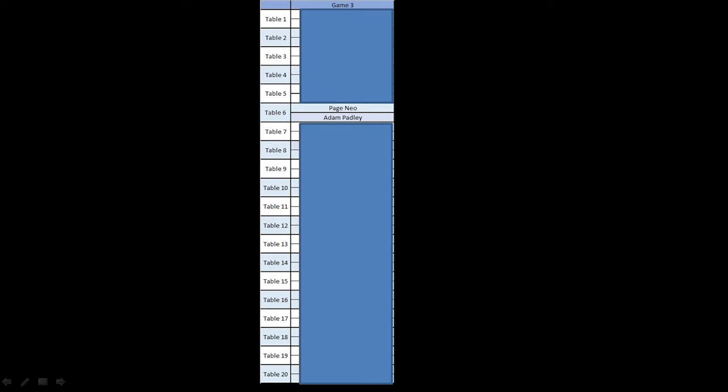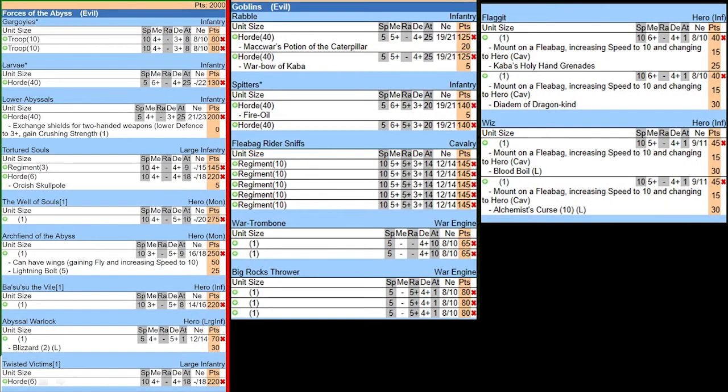This is the third game of my league in Call to Arms 2, organized by Adam Padley. If you have not watched game 1, I'll link it at the top right-hand corner right now. I didn't manage to capture game 2, so this will be game 3. I'm on table 6 — I got tied in game 1, so I was around table 11 or 12. After winning my second game, I'm now at table 6, and I'm fighting against the organizer himself, Adam Padley.